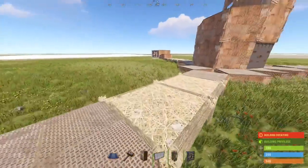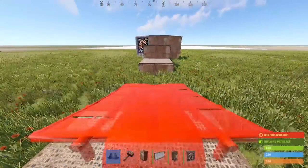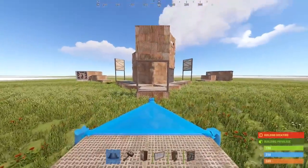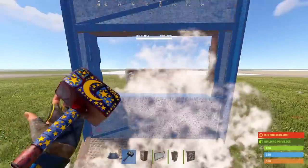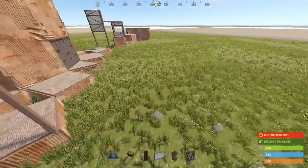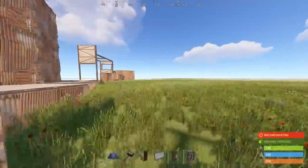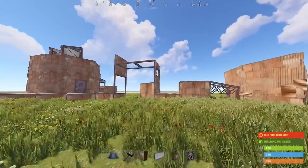For the next part we need to permanently connect these foundations together, so remove the twig. Build a wall frame and a wall on this side, and on this side place a raised triangle foundation with a window on top. Then place two wall frames connecting the window to the wall — now everything is finally connected together. When you're happy with that, repeat this step twice more around the base in these locations. You can refer back to the animation at the start of the section for more clarity.